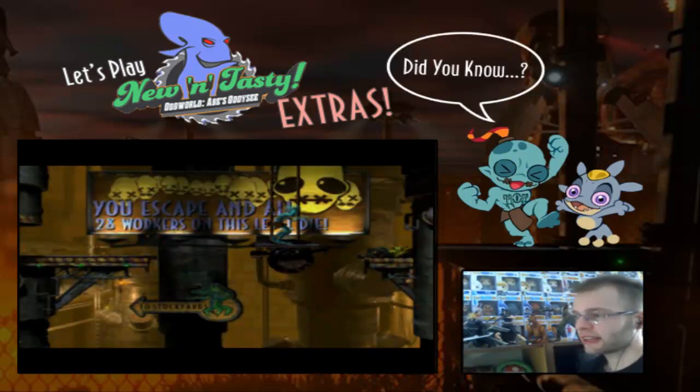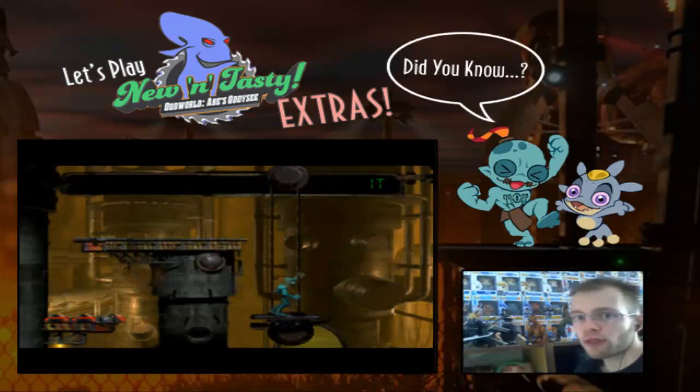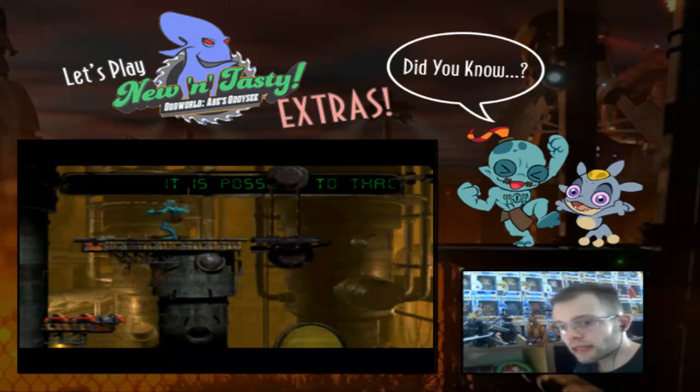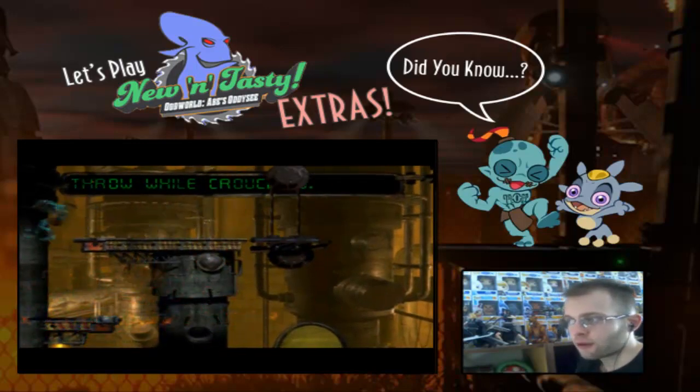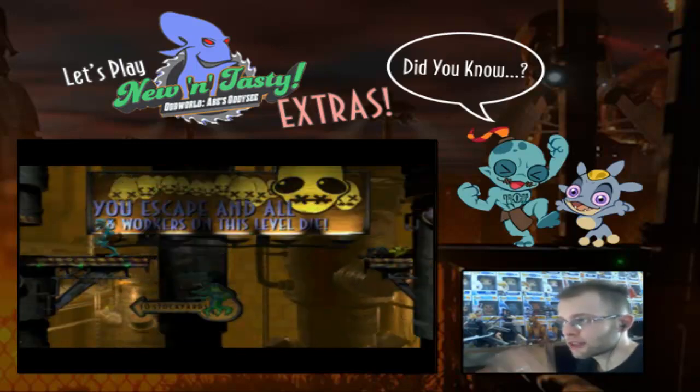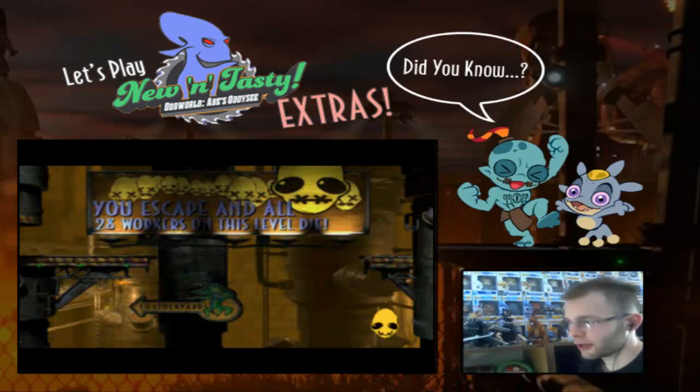Another thing I want to note is that in New and Tasty, you have the option to select your language, and recently I found out Japanese is one of those languages. And save for the fact that there's no Japanese voice acting, it effectively transforms New and Tasty into a HD version of Abe-Go-Go.